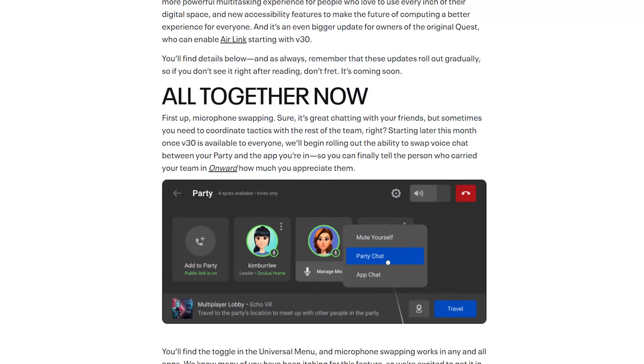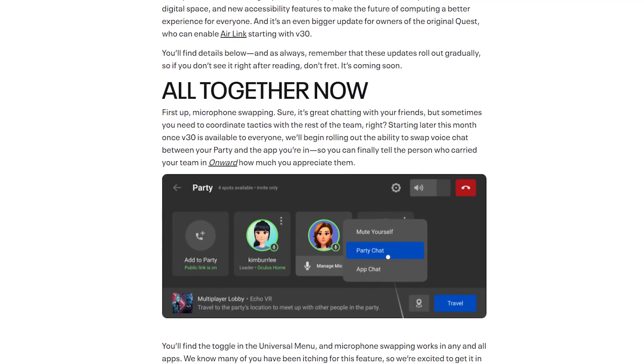It's update time for the Quest platform — version 30 just released, which is insane. We're already at version 30 for the Quest platform, with some stuff for Quest 2 and something big for Quest 1. Instead of doing a news video this weekend, I decided to do an update video since there's not a whole lot of news I haven't already covered. Let's jump in and check out what's new.